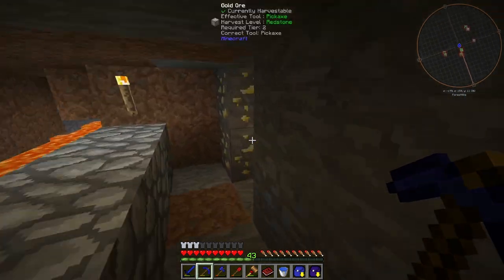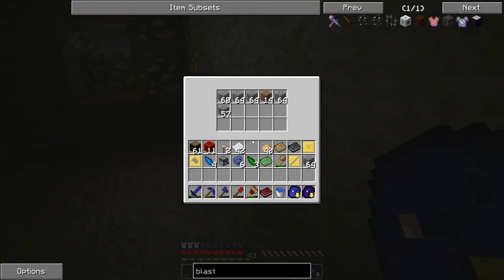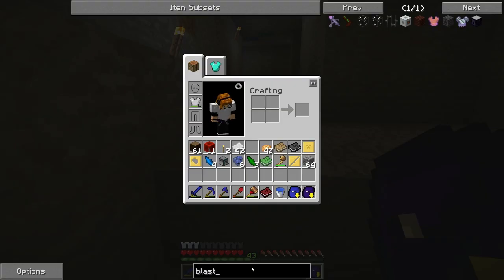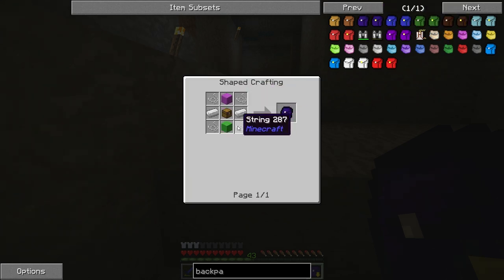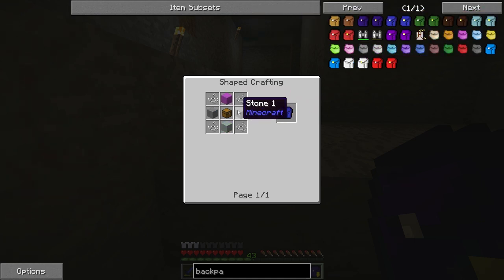Let me go over this really quickly with you guys. I went ahead and made a digger's backpack, which holds all my dirt and cobblestone. I also made a miner's backpack, which holds all of the ores and stuff that I get. I got 20 diamonds on this trip, by the way. The miner's backpack is made with string and wool, and the digger's backpack is pretty much the same thing except with stone.